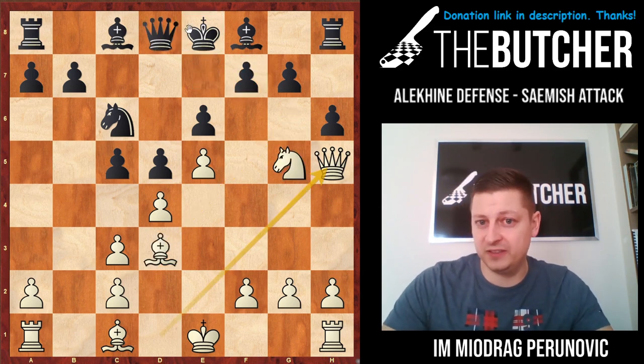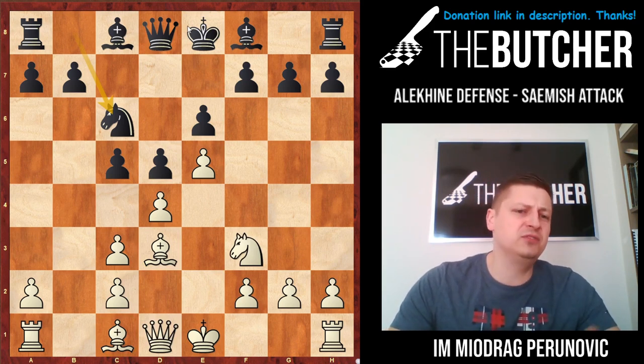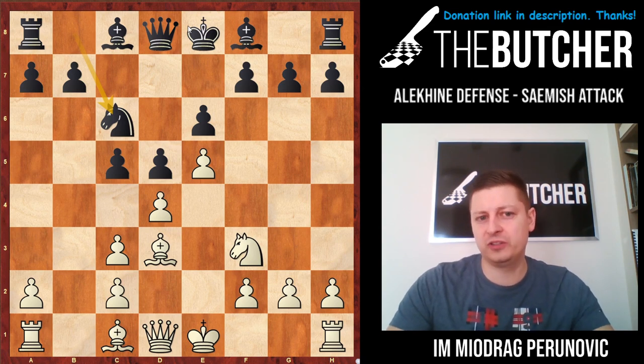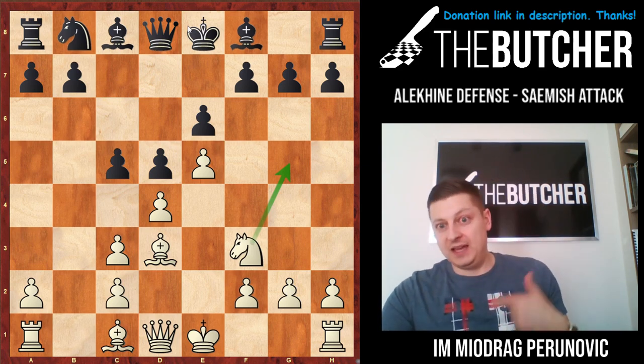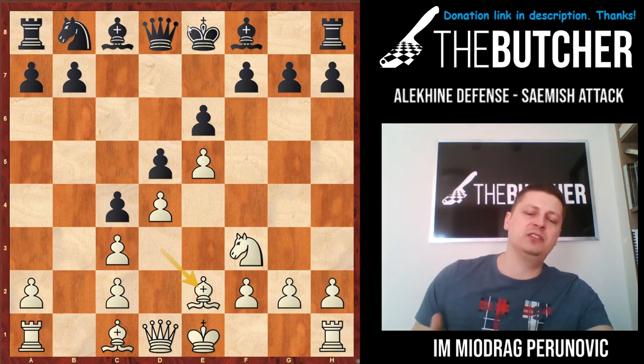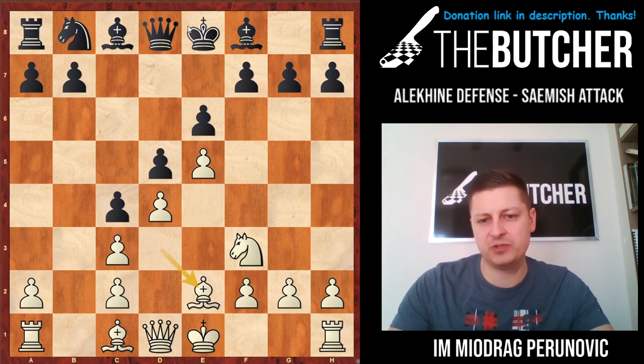This happens to me in hundreds of blitz and bullet games, and you always go with knight g5 and kill them very easily. That's why I'm of opinion that black is actually forced to play c4, and you bring your bishop back to e2. Nowadays you have many guys who would be tempted to go back with this bishop to f1 and play g3, h4, bishop h3. That also wouldn't be bad.